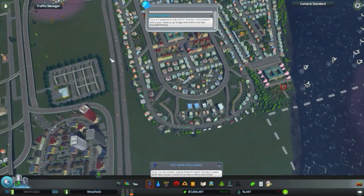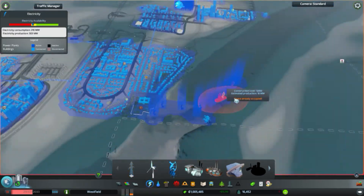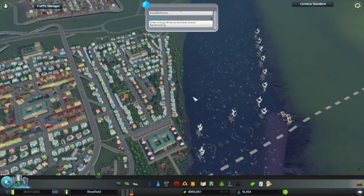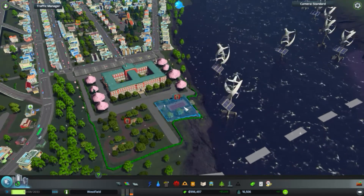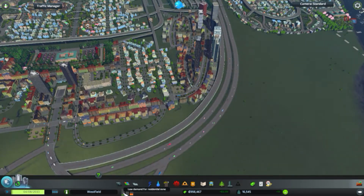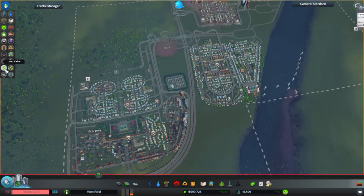We're still getting some more demand for industry, although I am worried unemployment is at an all-time low. I think we need more power — Scotty, why didn't you tell me about this earlier? And these parks really don't have a road connection, so they have a humongous crime and garbage pileup. We're getting low demand for residential zone. We're getting a death problem, and the land value is too low.